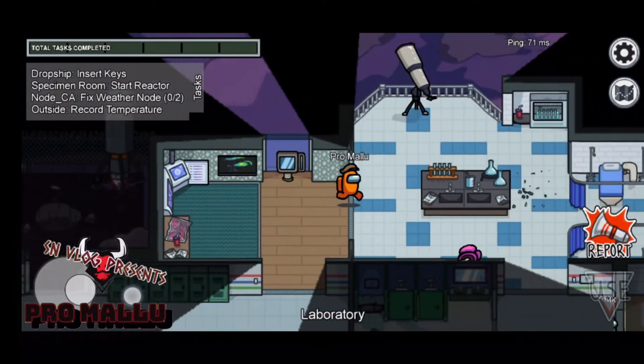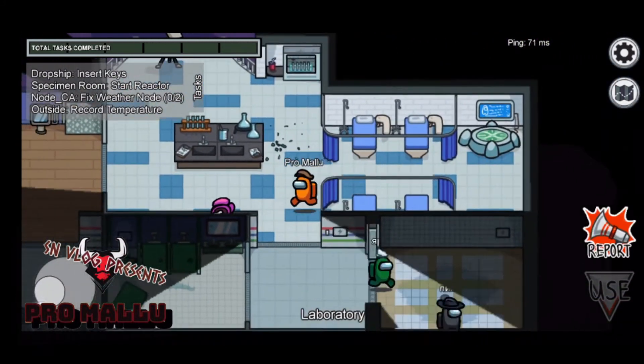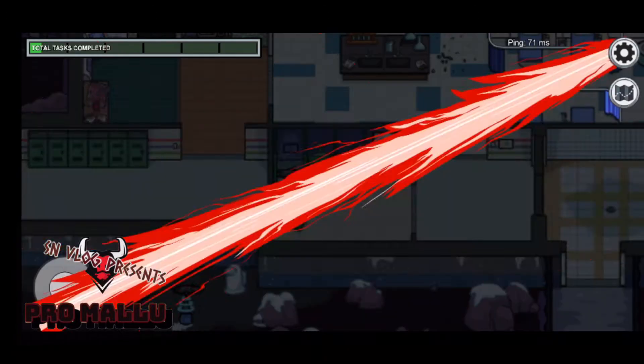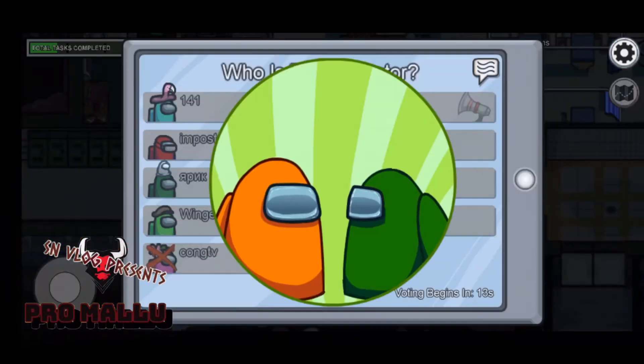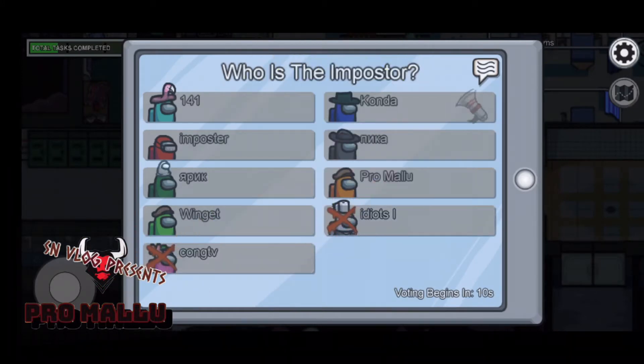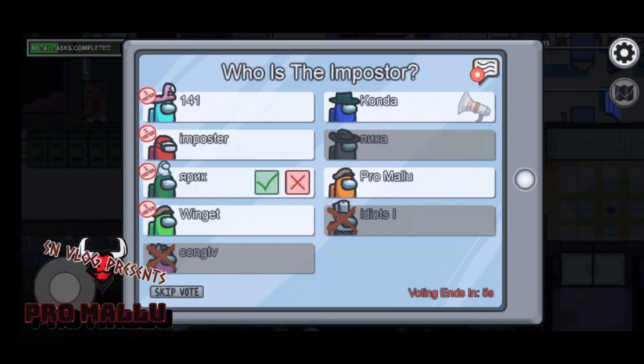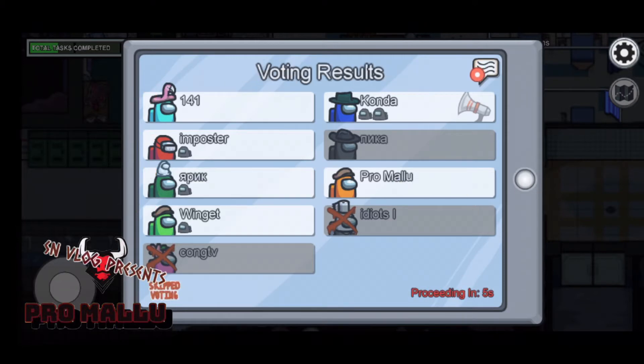The first feature is that in the Polus map there is an 11th player who is an imposter. When I went to the laboratory section before this emergency meeting or dead body report, inside the door there was a white player — it said that is the imposter. However, I'm not sure, so I'm voting this guy.